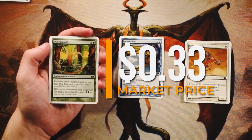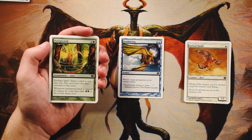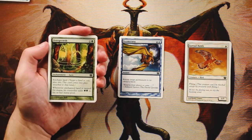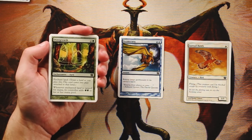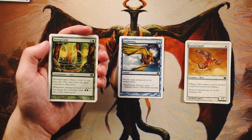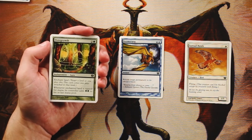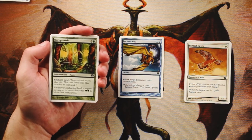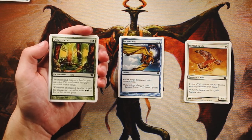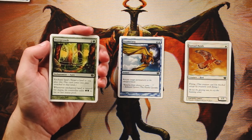Overgrowth is an enchant land for two and a green. Whenever the enchanted land is tapped for mana, its controller adds two green to their mana pool. Certainly great in a ramp-style deck, but it's just the enabler — I'd rather have the reason to ramp first. In a core set you have a little more time to build up your board, so a big threat on turn five or six is worth the wait, but I don't love this as a first pick.